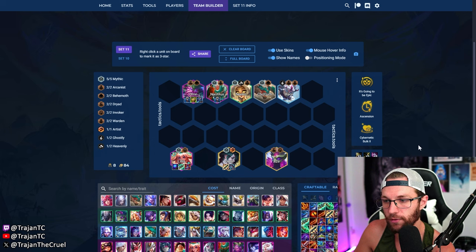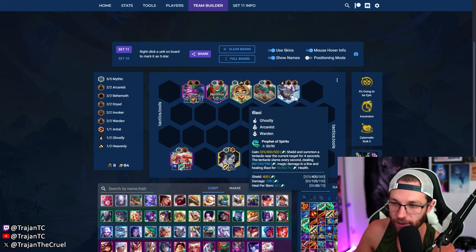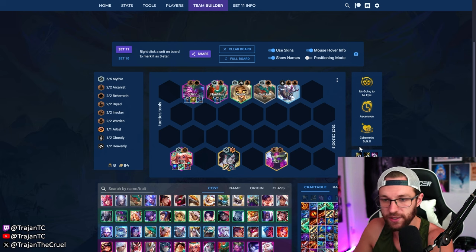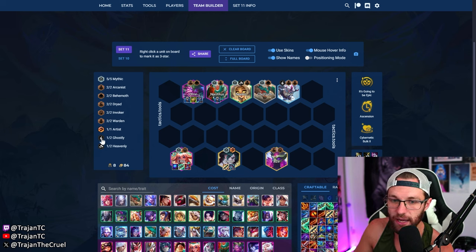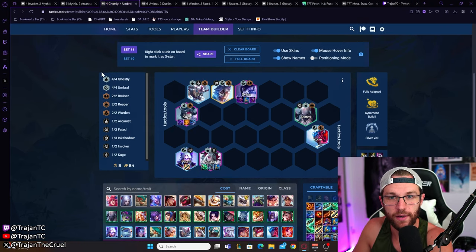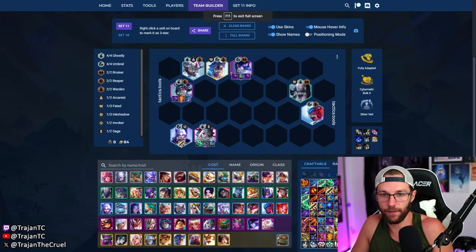Some flex spots here are Niko and Aaalu — Niko is our mythic unit but Aaalu gives our whole team 20 AP so he's great here. If you want to go nine, an easy add is a Ghostly or Heavenly unit — you can play Soraka for the extra AP or Morgana for utility and Ghostly, and you'll be good to go.